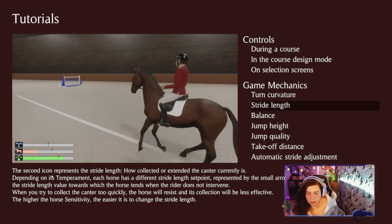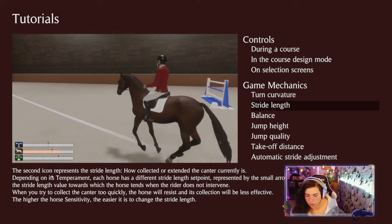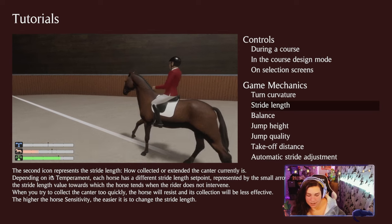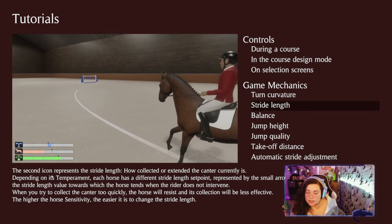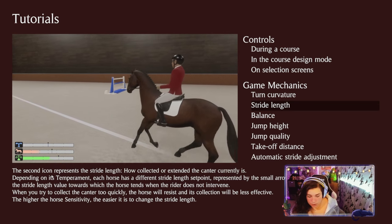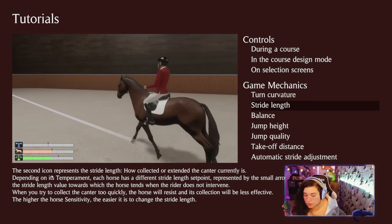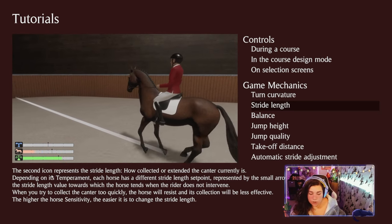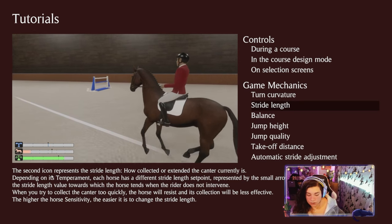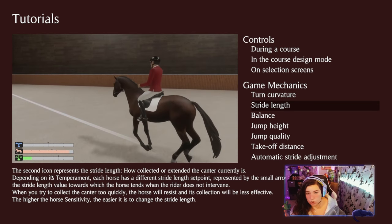Stride length. The second icon represents the stride length — how collected or extended the canter currently is. Depending on its temperament, each horse has a different stride length set point, represented by the small arrow. This is the stride length value towards which the horse tends when the rider does not intervene. When you try to collect the canter too quickly, the horse will resist and its collection will be less effective. The higher the horse sensitivity, the easier it is to change the stride length.